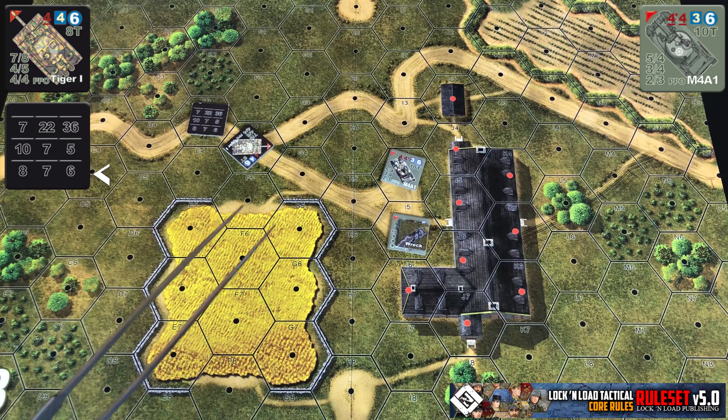Before we get to the results: if the attacker rolls a 1 and the defender rolls a natural 6, the attack is a dud — there's no effect. But if the reverse happens, the attacker rolls a 6 and the defender rolls a 1, it's considered a catastrophic hit. The tank would automatically be replaced with a wrecked marker and destroyed.